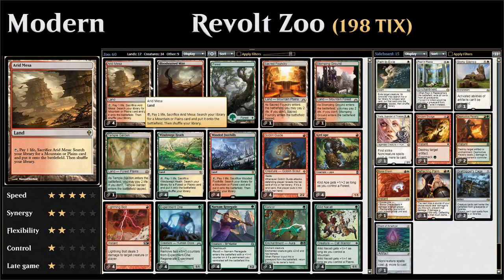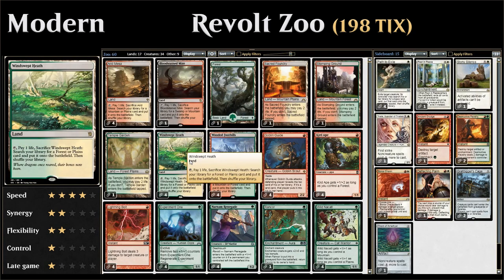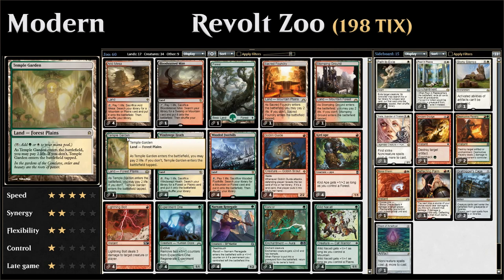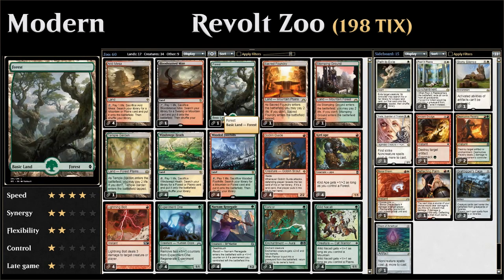The rest of the deck is Fetchlands, which is why the deck is pretty expensive: 4 Arid Mesa, 4 Windswept Heath, 4 Wooded Foothills, and 1 Bloodstained Mire. The only lands we can actually fetch are 1 Temple Garden (both a Forest and Plains for Wild Nacatl), 1 Sacred Foundry, 1 Stomping Ground, and 1 basic Forest.